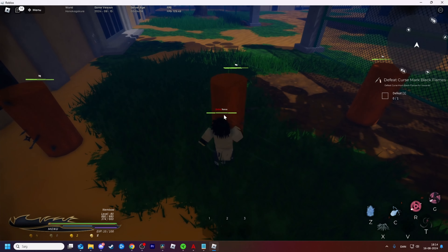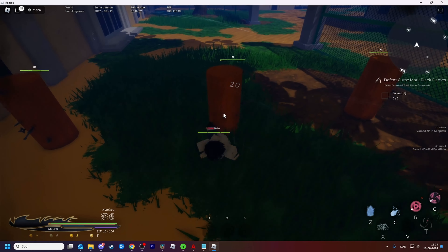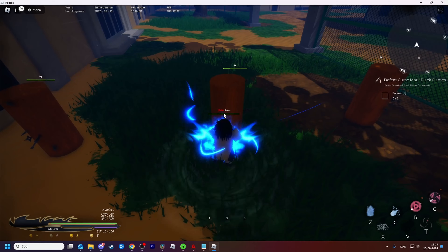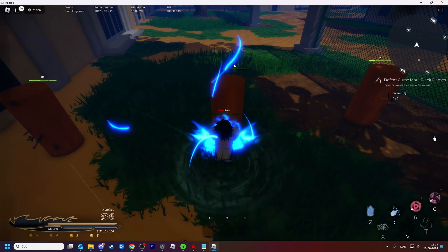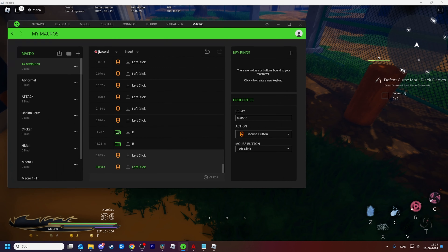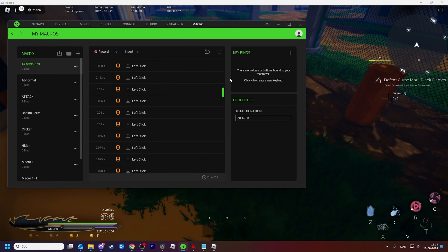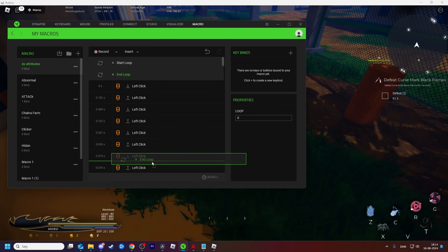Then press R and G. Now I'm going to hold B down - you can see it right here, I'm getting Chakra every time I do this. I'm just going to let it go now, go back, and stop the recording. I'll delete those up here, loop this, get it down to the bottom.